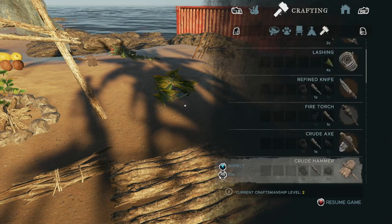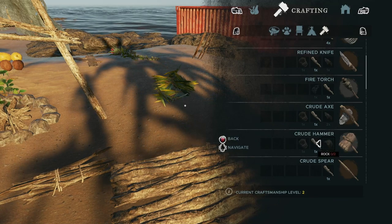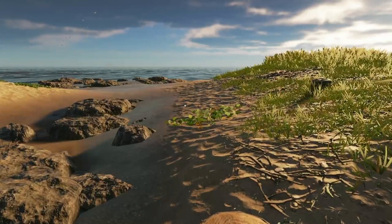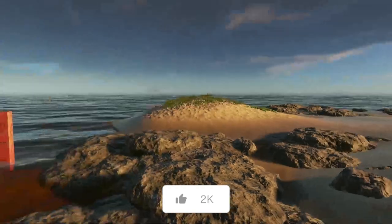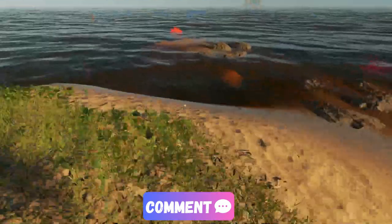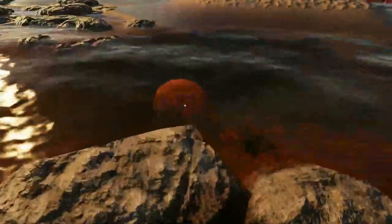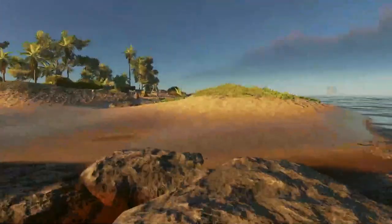To build the raft we're actually gonna need to craft a crude hammer first. It looks like we need two rocks, which might be a bit of a problem because I think I already got all the rocks off this island — yeah, I found all of them.